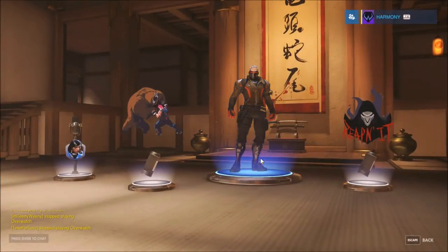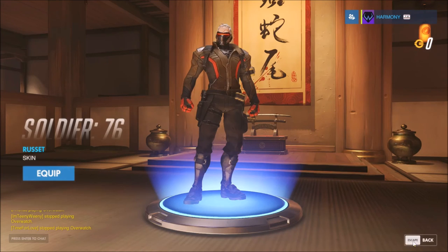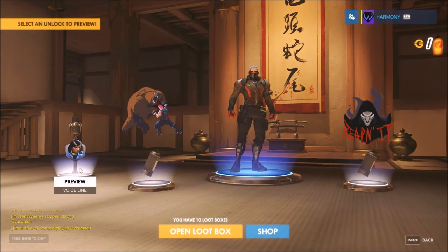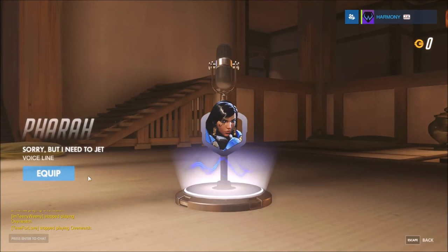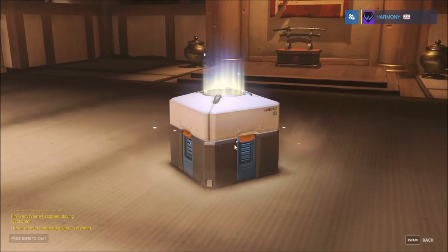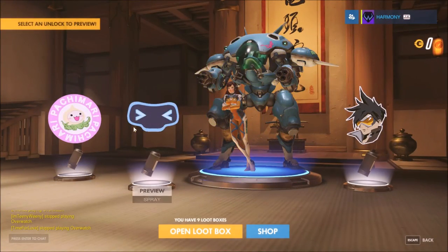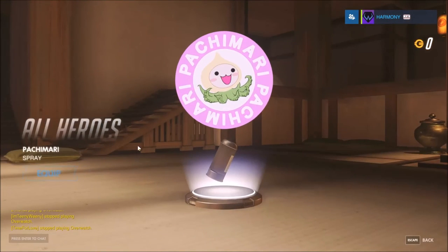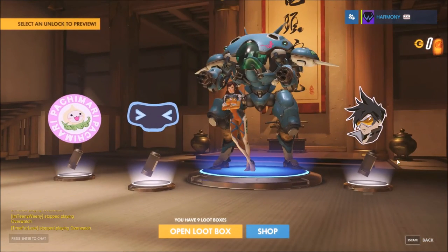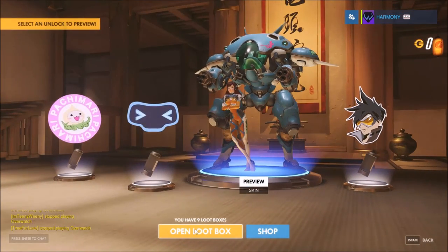This is your standard Jim Jam — you get your emblems, you get a cool little skin. I'm not going to equip that because I have the skin you get for pre-ordering the Origins Edition, which is amazing. I don't have that one so I need to equip that because I think it's pretty cool. This is just cute, so I'm going to equip that for one of my guys after the video. I don't have a D.Va skin yet, so I need to equip that. Let's get into the next one.